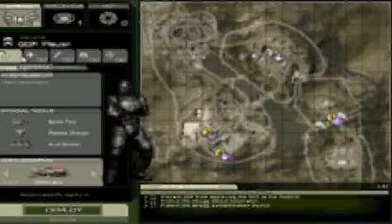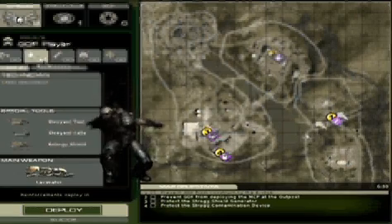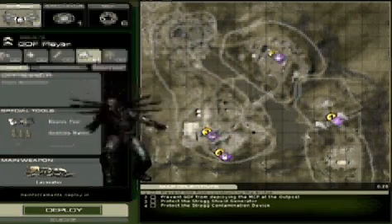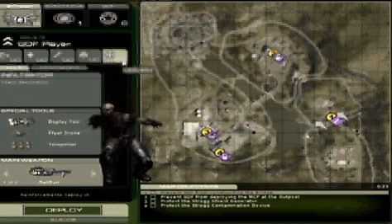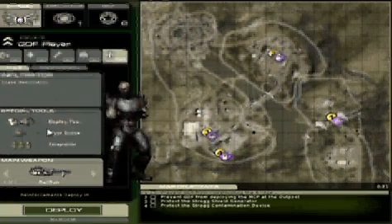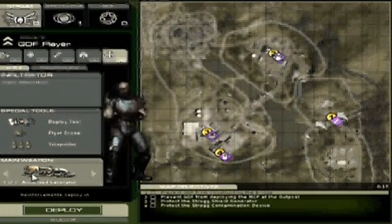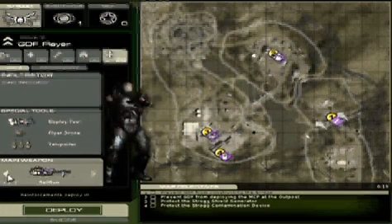The Strogg have five specialist classes for this mission: Aggressor, Technician, Constructor, Oppressor, and Infiltrator. Once you select your class, you will see the weapons and special equipment available to you. Some classes may change their main weapon; however, we recommend you stick with the default loadout.